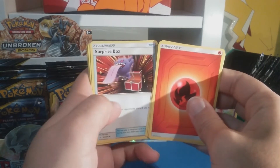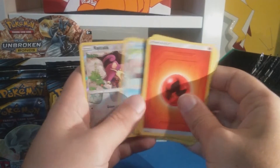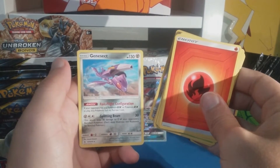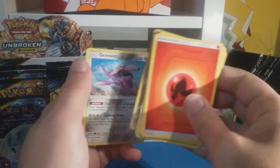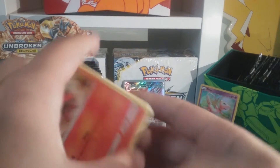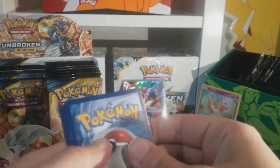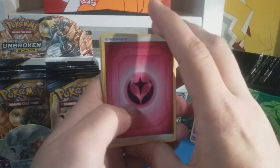Fire Crystal, Weepinbell, Surprise Box, Venomoth, Meowth, Geodude, Porygon, Froakie, Rattata reverse, and Genesect regular rare. Fast flight configuration - I don't know what set has Genesect 4, but I need to be getting shiny and shiny legends, which is cool. I enjoy that card - I think I have one of them.